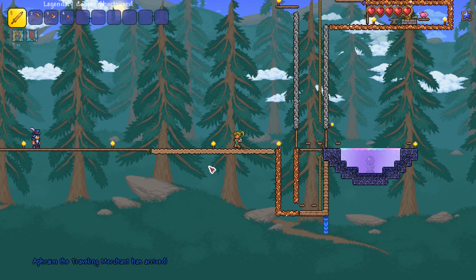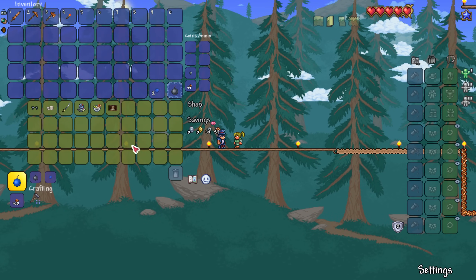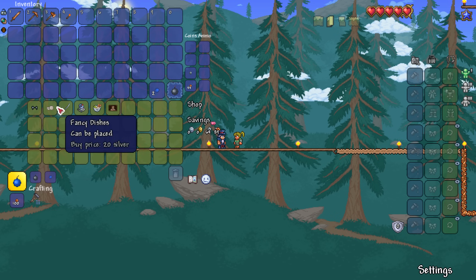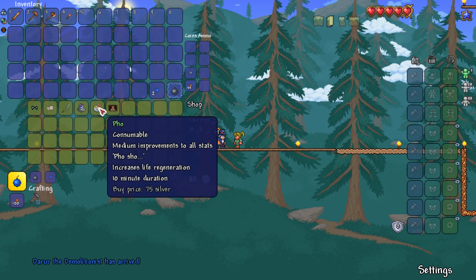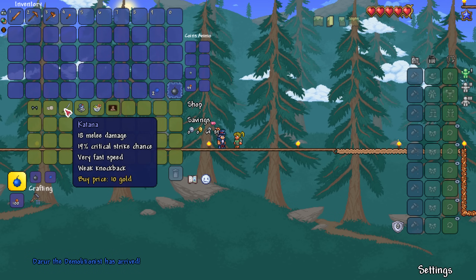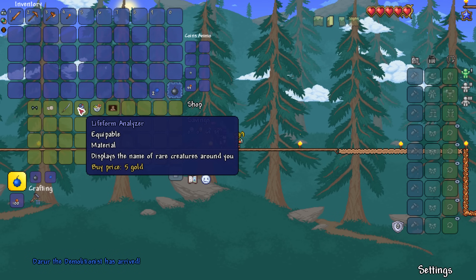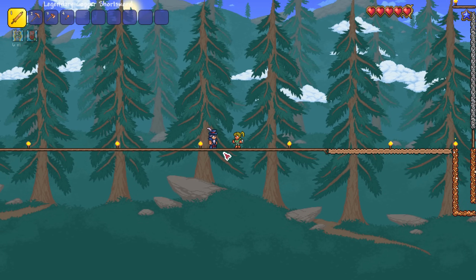A travelling merchant! Does he actually have anything I can use? This is so random. Panda ears are not going to cut it. Oh, the demolitionist is here as well! Food, a painting — they're kind of nice but I can't afford them. The demolitionist is here though — okay, you're out of here buddy.